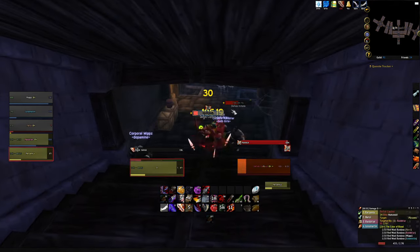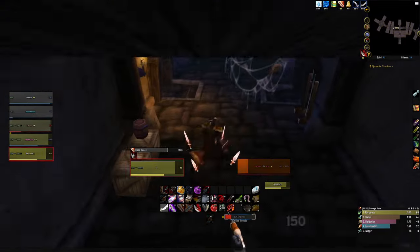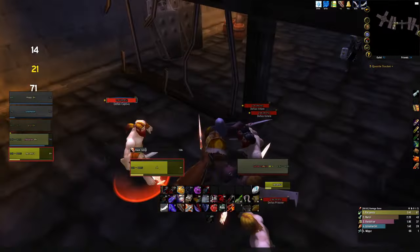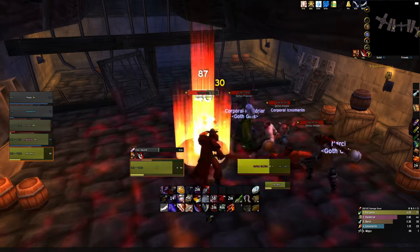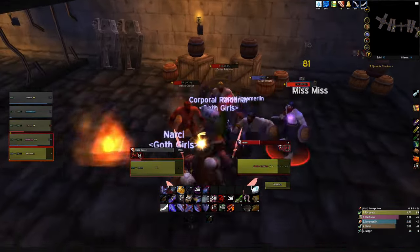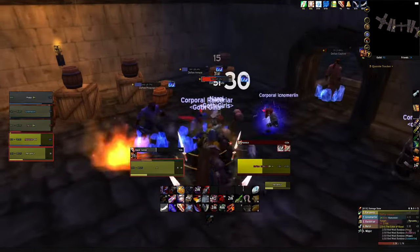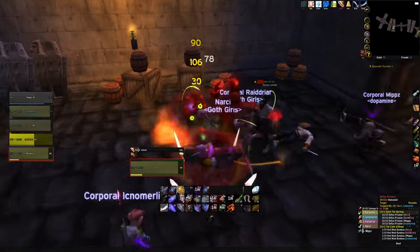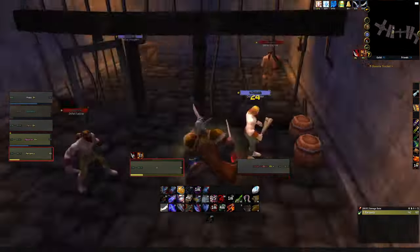I'm going to try and build at least three combo points on my main target. If you switch targets at any time you lose all of the combo points you've generated, and remember our Blade Dance uptime is going to be very important. Much like with our Backstab build where we keep Slice and Dice uptime to a maximum, as a tank we swap that out for Blade Dance. Whenever Blade Dance is active we get the buff from Just a Flesh Wound — 6% crit reduction and 20% less physical damage. Try to get at least three combo points on your target; use a Thistle Tea if you have to, especially if your DPS is really pulling aggro.